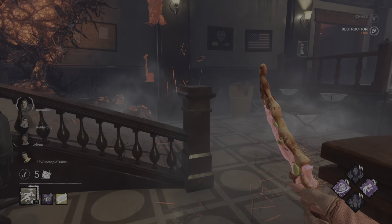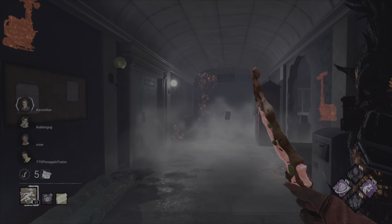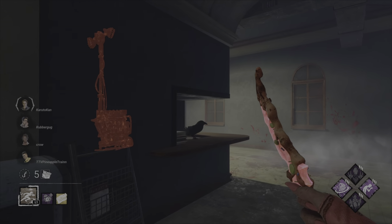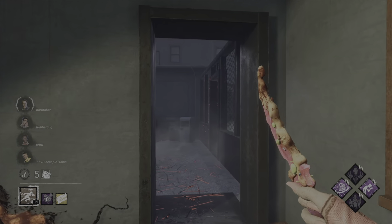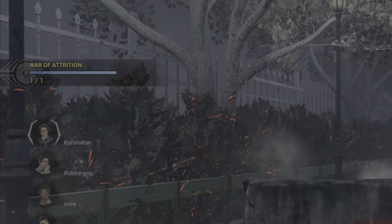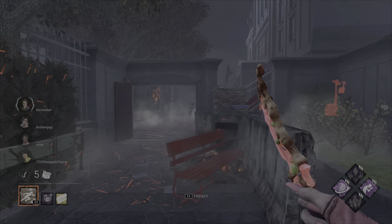So I started the match simple. I dropped a pallet and ran off. When people are on separate gens — or even two on one gen — it just pops up. I didn't even have to do anything.